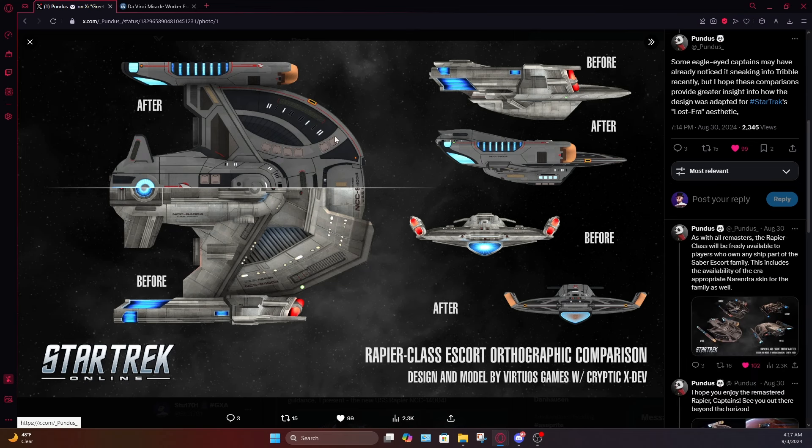This next image gives a good comparison between the old version and the newer version. You can see the old version is much sharper and much blockier than the new revamp — it's really smoothed out a lot and I really like that. Some of these really old early Star Trek Online designs are very blocky and aggressive-looking and don't fit the Starfleet aesthetic very well. This is a huge improvement. The updated model was done by Virtuous Games as well as an ex-Cryptic developer, though they were not credited — I might pester Pundus about that later.